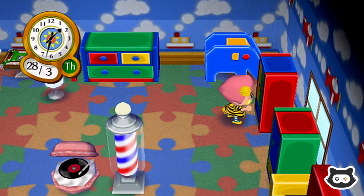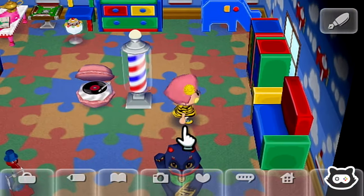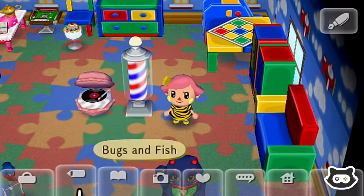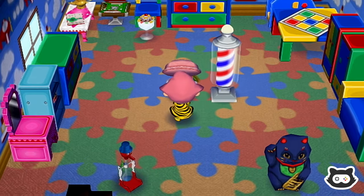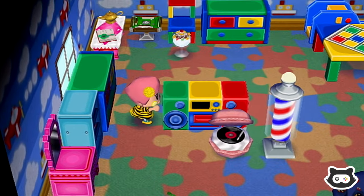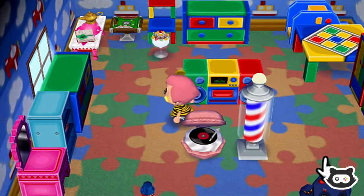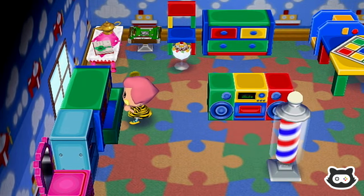We've got a couple of other items left over from Mori so we may as well jump straight into this. Let's put the umbrella away. We've just got a bureau - we've already got one. Actually, I always get dresser and bureau mixed up for some reason. When I think of bureau I always think of something wide, but this one's actually a wardrobe or a cupboard, so it's really cool there are two different ones.